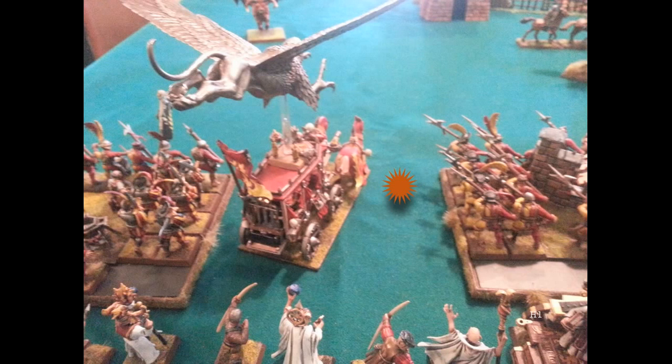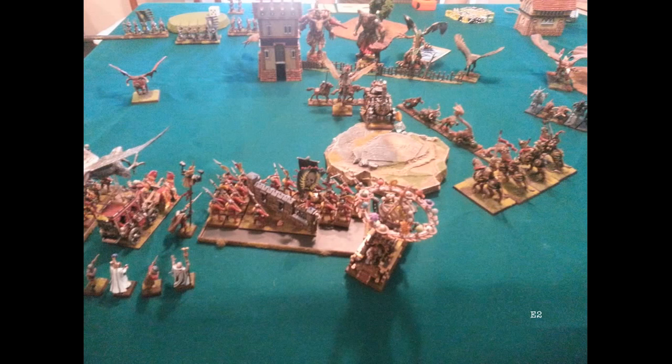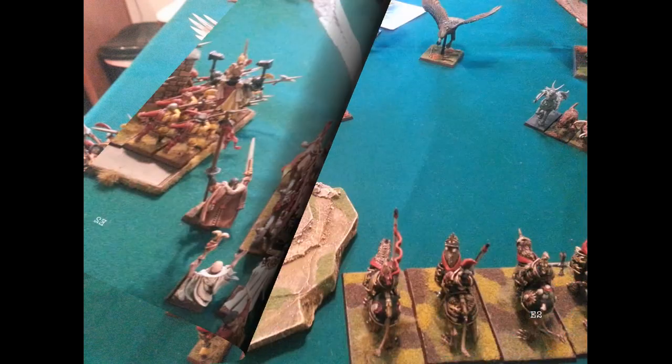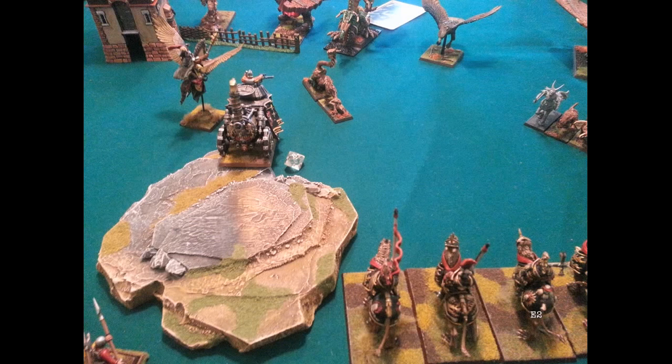Empire turn two: demigriffs on the right charge the fast cav to get rid of them. Captuses charge the fast cav. Steam tank sits still to shoot. The problem is I hate wasting banishments on an eagle, but if I don't, that eagle is going to cause problems. He uses his dice to stop one spell and a scroll for the other — magic is a bust. My shooting misses, the steam tank misfired again and took another wound, and my cannon just missed. Epic fail.